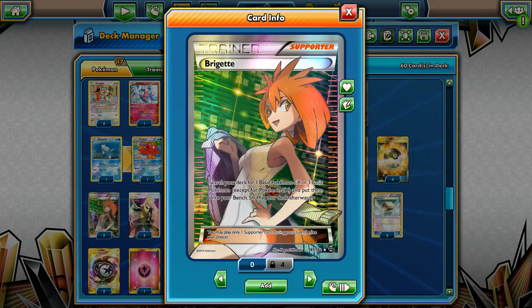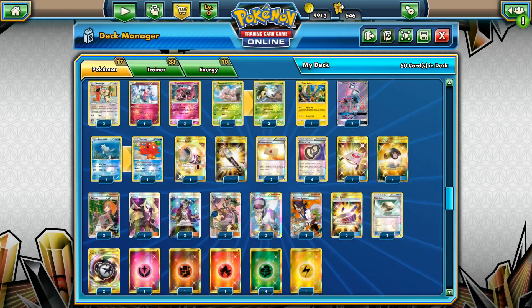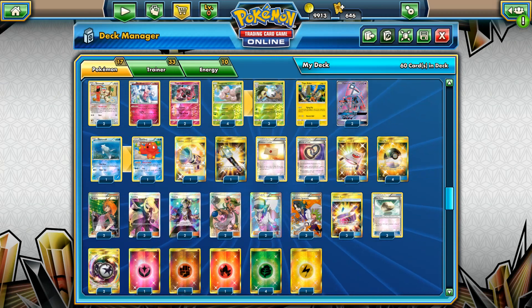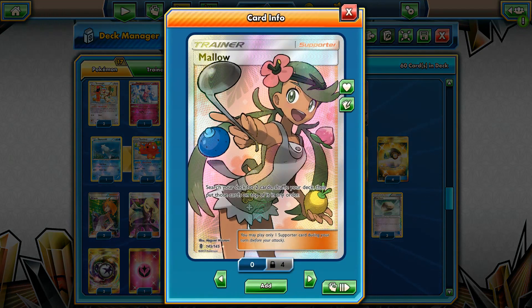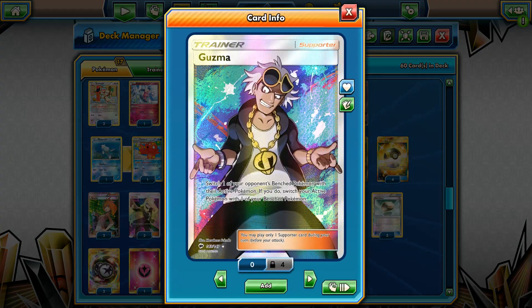For the Supporter lineup: two Bridgettes in case one is prized, three Cynthias, two copies of N, and three copies of Professor Sycamore — so eight draw Supporters. Two seven-card draw Supporters of course with Octillery/Mallow, so we can grab any two cards we need, and two Guzmas.